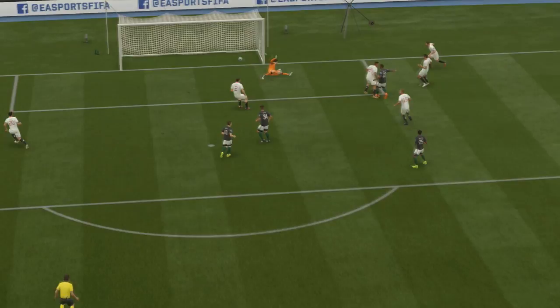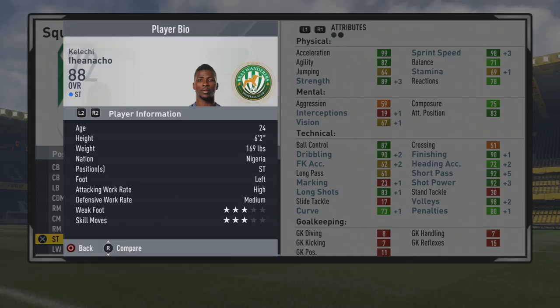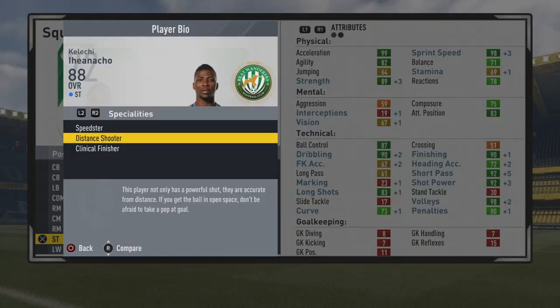He was just very overpowering. With his mix of physical stats — 89 strength is what he caps out at, 99 acceleration, 98 sprint speed, 82 agility, 87 balance — it's all very good to go along with that 6'2" frame. And of course, 90 dribbling, 90 finishing, 92 short passing. So he turns into a very good passer also.